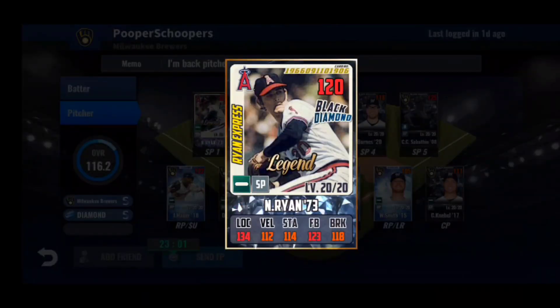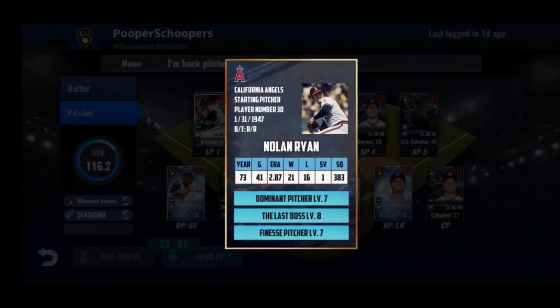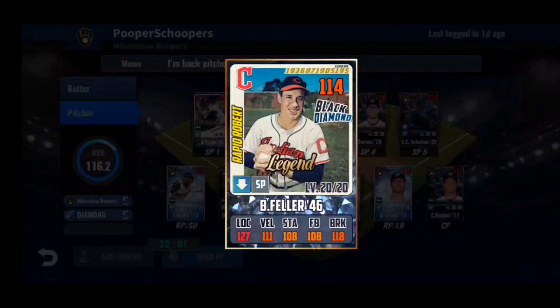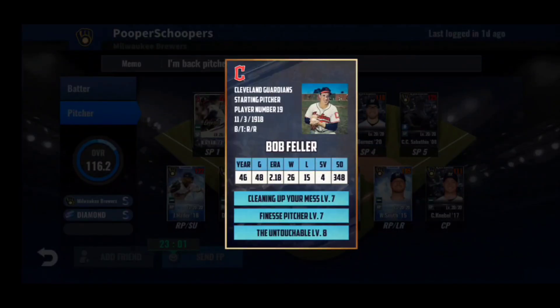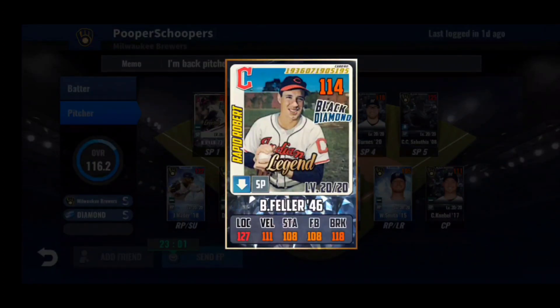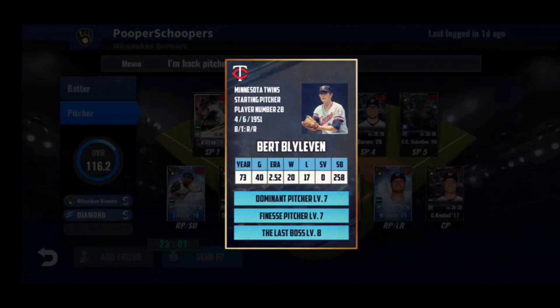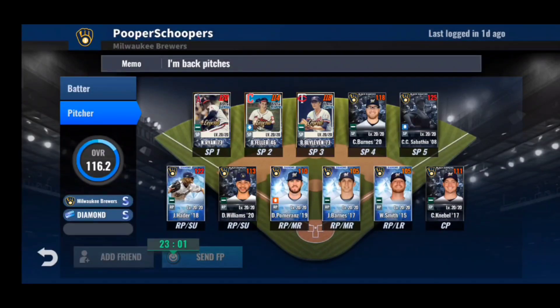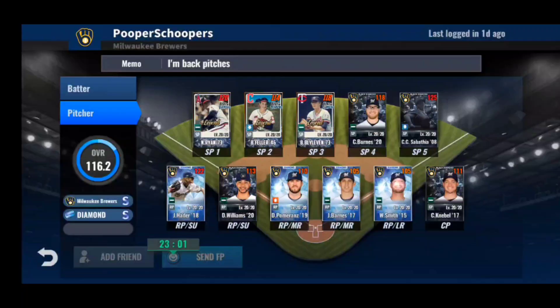Looking at the pitching: you have three legend starting pitchers, which is outstanding. The first one is definitely looking like a finesse train — only 6 to stamina, 21 location, 13 break. You have dominant pitcher, last boss, and finesse pitcher — you can't go wrong with that skill set. Then Bob Feller — another great legend starter with another finesse train: finesse pitcher, cleaning up your mess, and untouchable — a baffling skill set. Your third starting pitcher, another legend Bert Blyleven: 17 location, 17 to velocity, 8 stamina is a little high but he's a great card. Finesse pitcher, dominant pitcher, last boss — beautiful skill sets on all three.